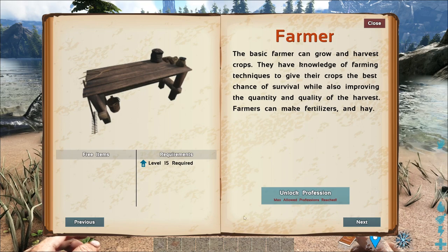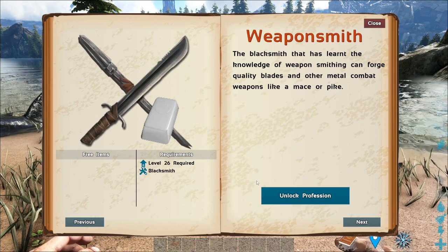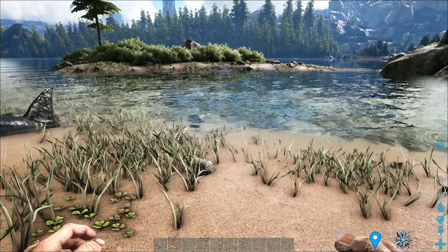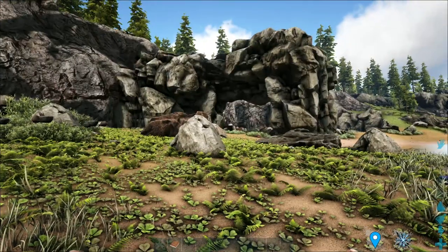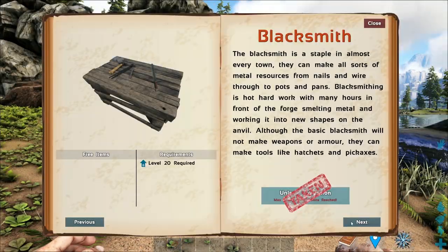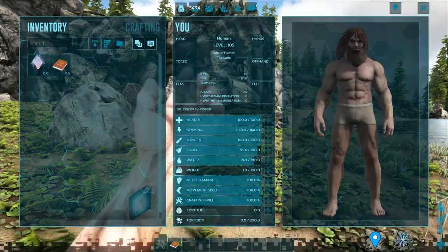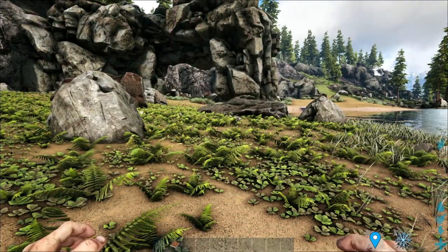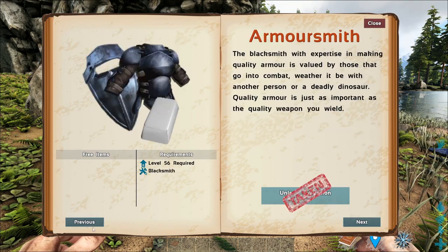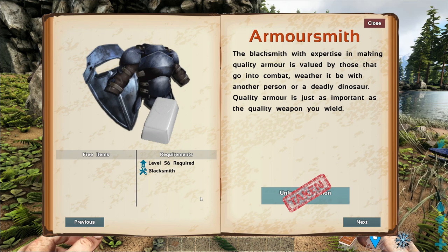Now that I've become a Blacksmith, I cannot become a Farmer, Tavernier, or Physician. But I can upgrade — or rank up — my job to either a Weaponsmith or an Armorsmith, and basically do whatever an Armorsmith can do. I can also become a Weaponsmith, meaning I don't need to be tied down to one. Any jobs affiliated with Blacksmith can be taken, and they don't count towards the maximum profession limit — it's like a skill tree.